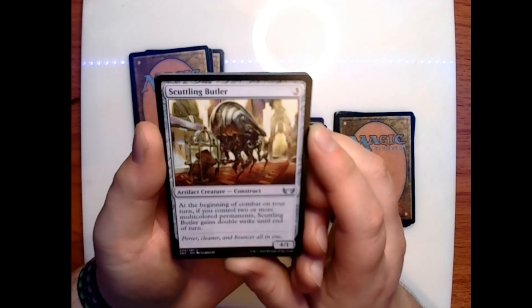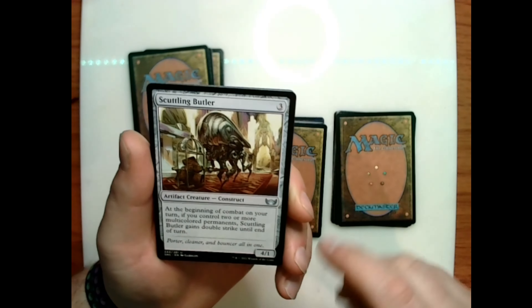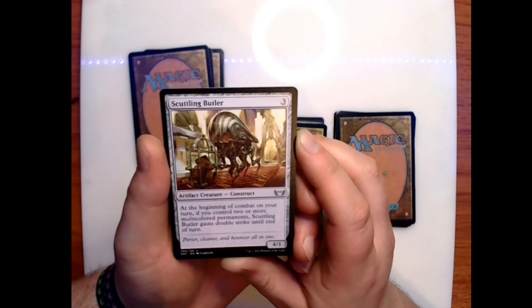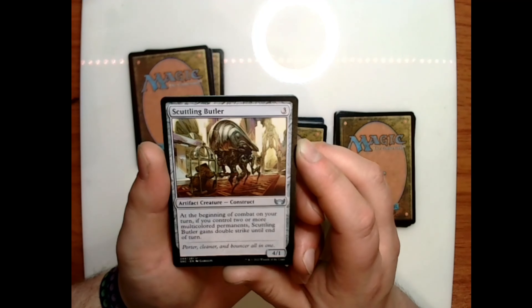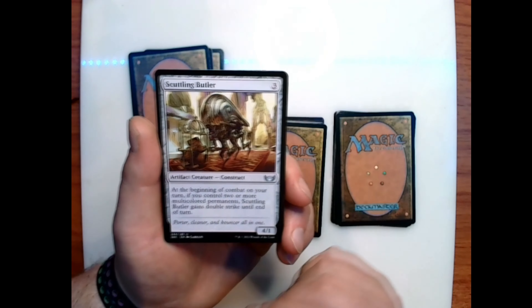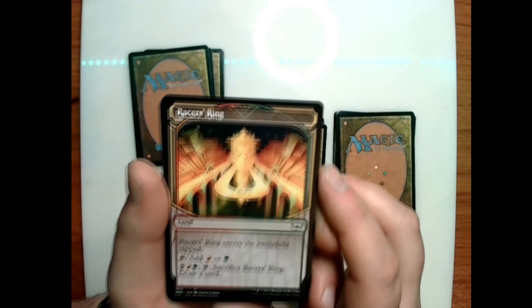Scuttling Butler — reminds me of the fairy bug things from that Elder Scrolls game. Cost of three for a 4/1 artifact construct creature — at the beginning of combat on your turn, if you control two or more multicolored permanents, Scuttling Butler gains double strike until end of turn. Flavor text: 'Porter, cleaner, and bouncer all in one.' We've got Racer's Ring — a biome for red and green.